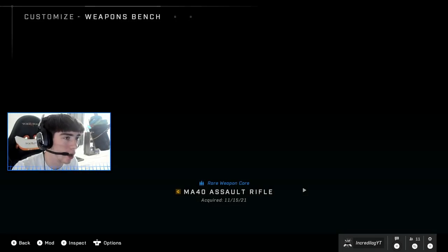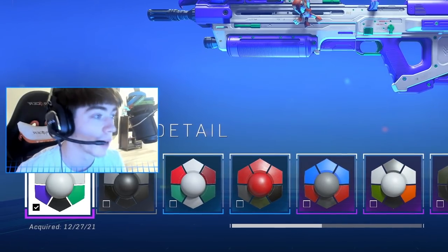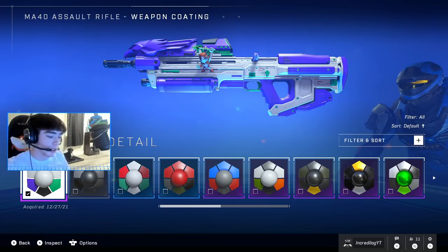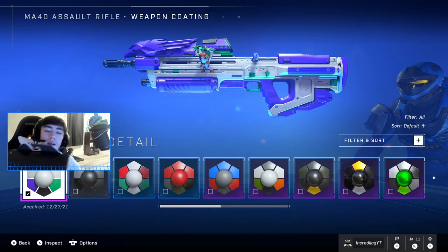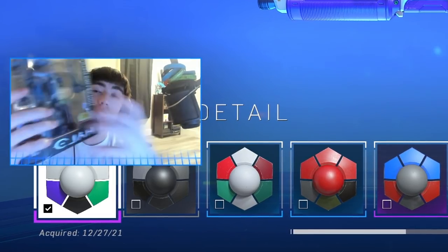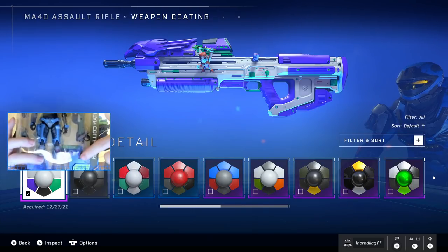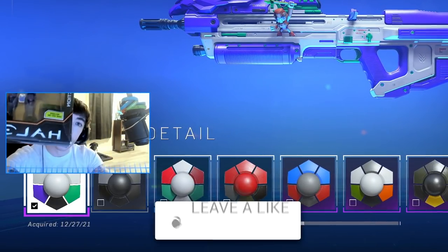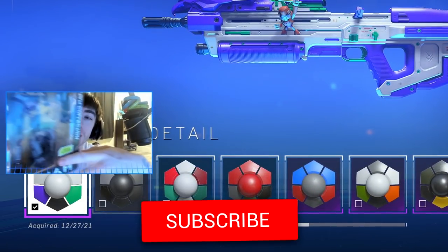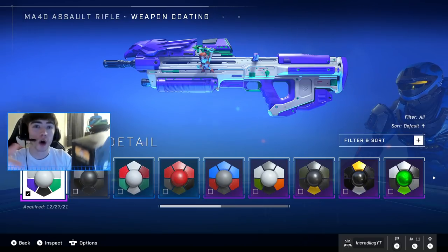I'll literally go ahead and show you guys the perfect detail MA40 — it looks like Buzz Lightyear. I've been calling it the Buzz Lightyear Camo. Basically you unlock it by buying these action figures. I bought mine on eBay like a month ago and I found them right here. This right here is for this coding — drop a like, subscribe to the channel, your Twitter and Instagram in the comments down below, and I'll send out this code to somebody in the comments.